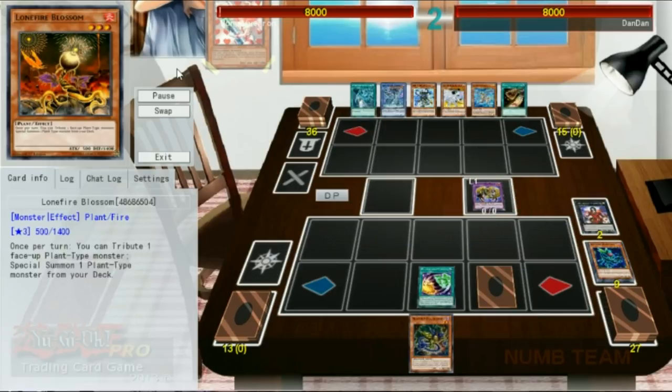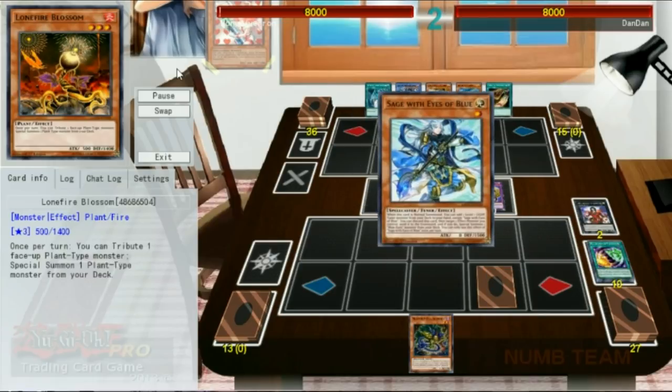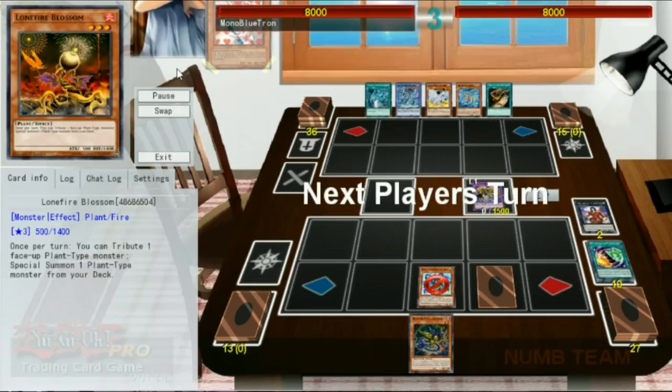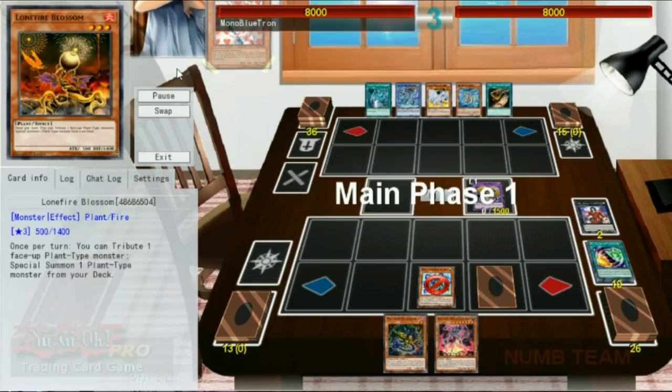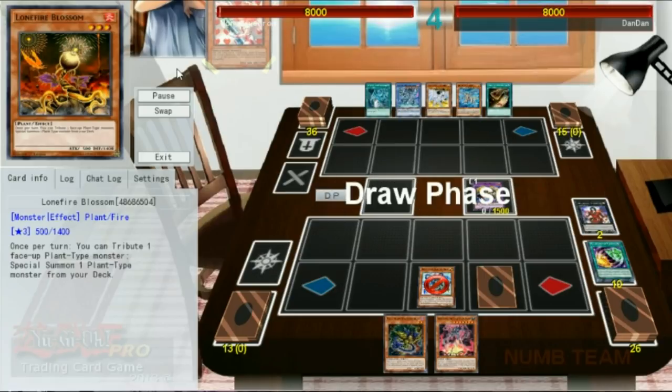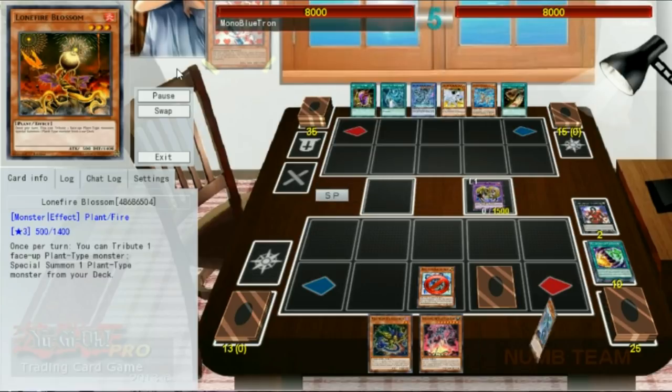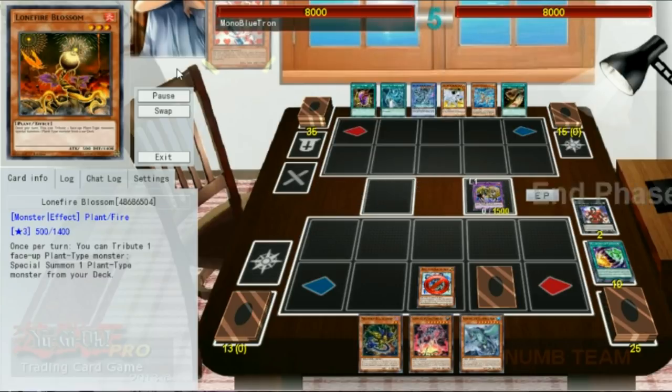Learning from last time, we're going to Relinquished Fusion in the draw step so our opponent can't activate any on-summon effects. They activate the effect of Sage with the Eyes of Blue — we'll negate it and attach it to our MER — but unfortunately that doesn't increase its attack power at all. We draw into a Kaiju, which is reactive, so we'll attack for zero and pass. Our opponent draws into a Dragon's Mirror, which doesn't do anything, so they pass. We draw into another Kaiju, so we pass again.